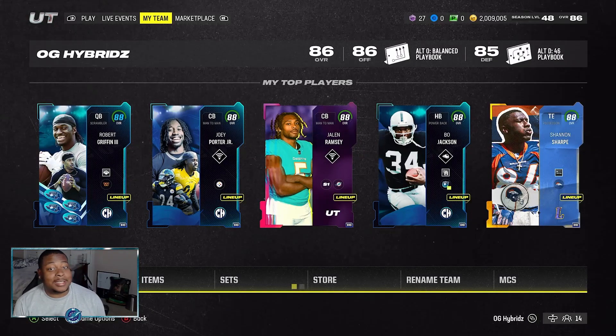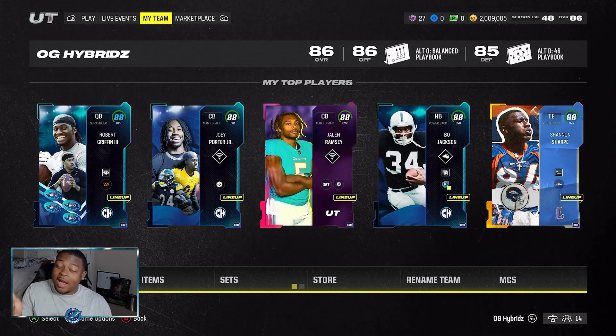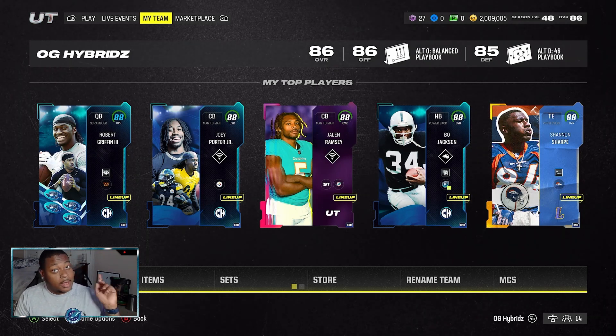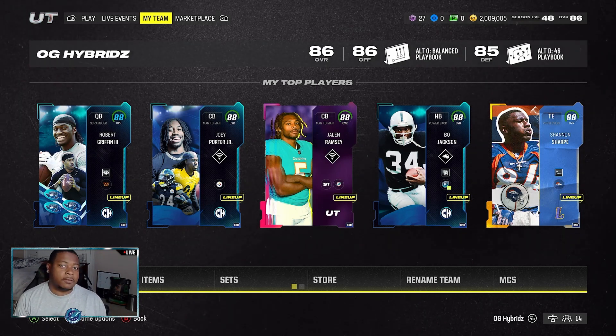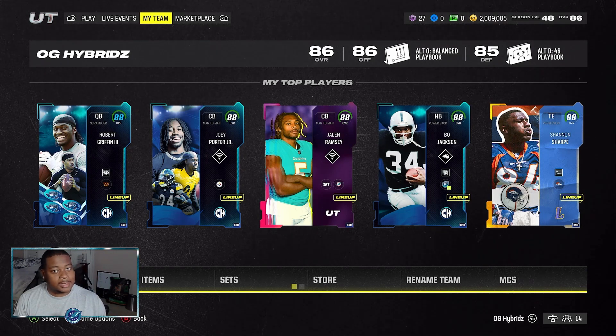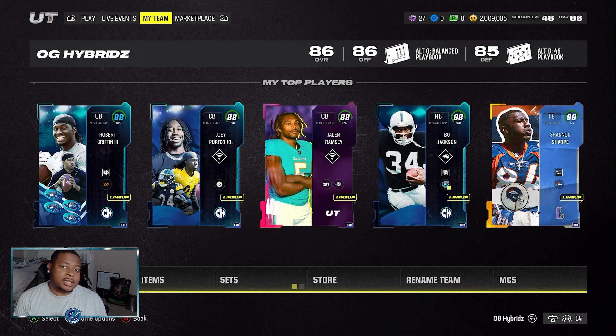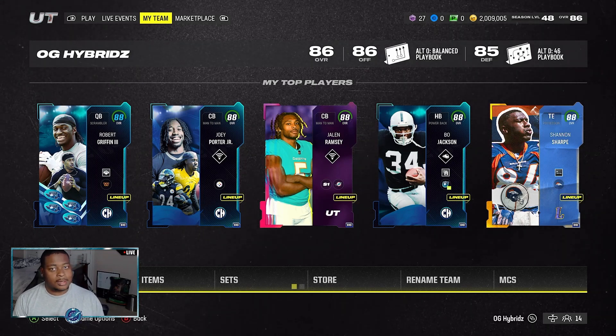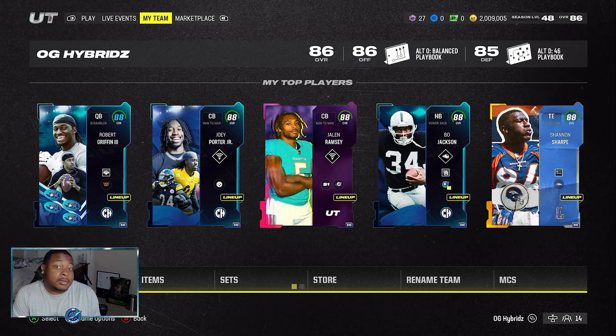Hi everybody, welcome back to the channel. Today we have the release of Calvin Johnson, which is definitely looking like a great receiver. Charles Woodson is now the fastest corner in the game, who can get you 90 man coverage and also 90 zone. Then for our LTD for this Legend Weekend, we have the killer himself, Ray Lewis. Now let's get into these pack overs and see what they got for us.